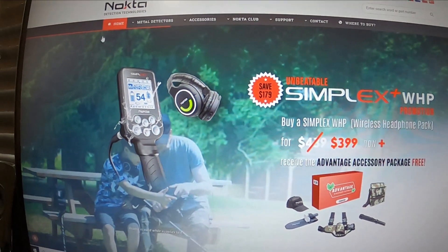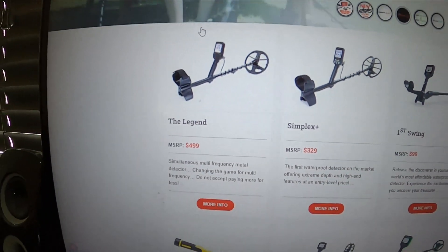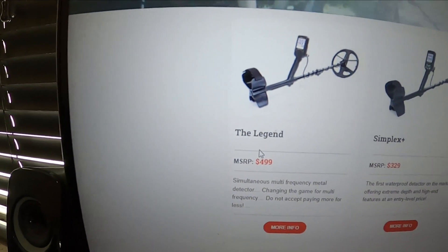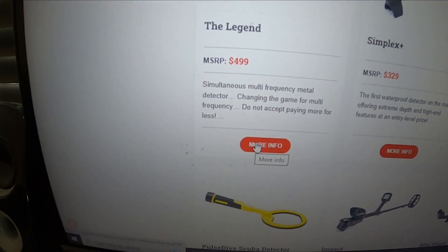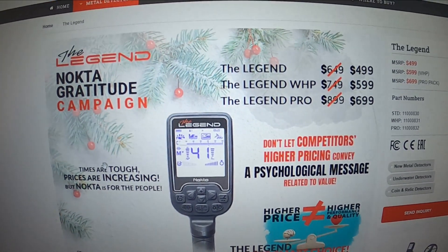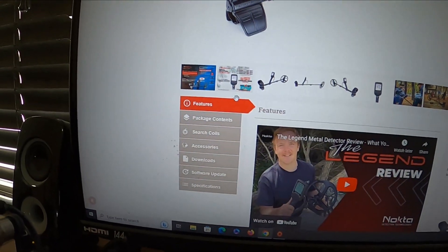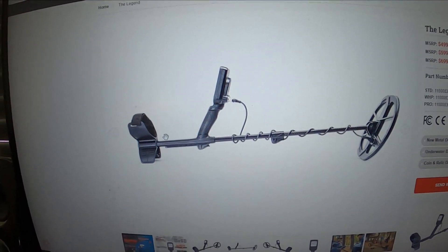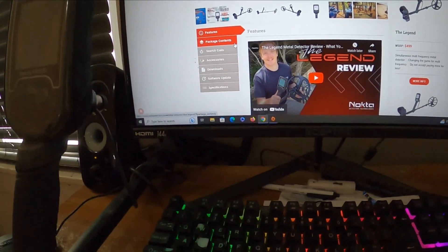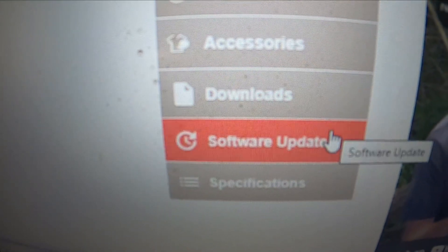Now you're on Nokta's home page. Scroll down to where it says 'The Legend' and click 'More Info' — now you're on the Legend's page. They have some campaign going on but you're on the Legend's page. Scroll down a little and where it says 'Software Update,' push that and it comes up right away.